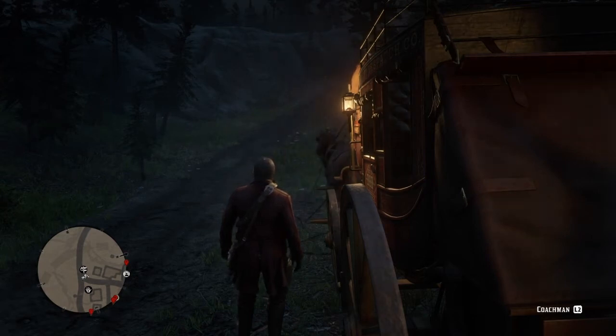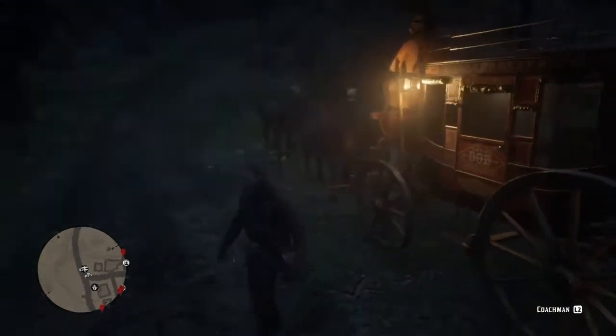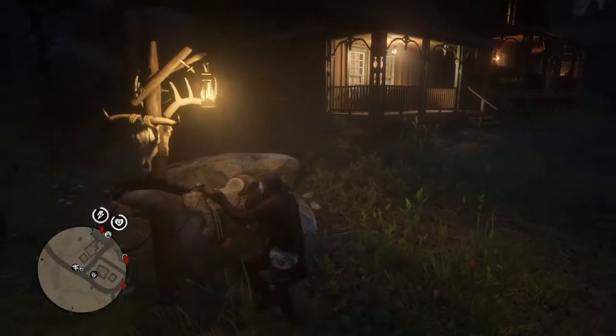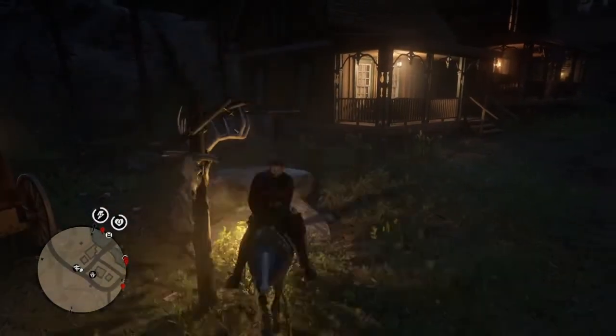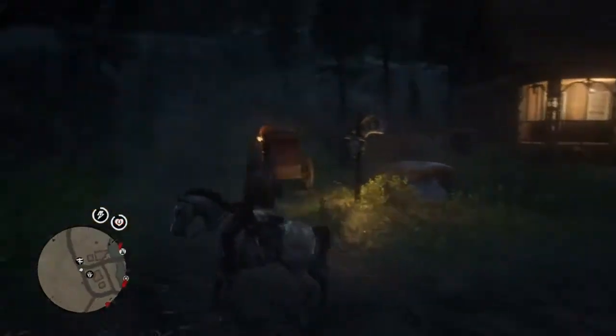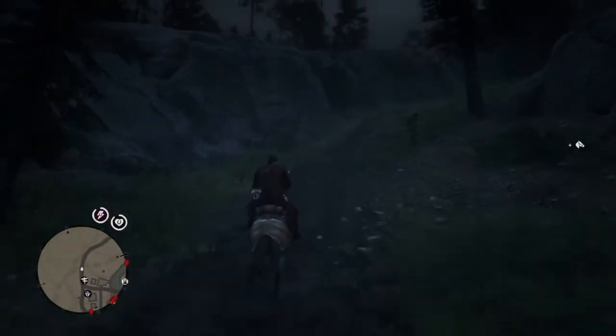What's up everybody? Welcome back to another Red Dead Redemption 2 video on my channel. For today's topic, we are going to be visiting the devil that is hiding inside the cave of West Elizabeth's Big Valley. We're also going to be taking him out of his cave and looting him, and we're going to find out what's on him.